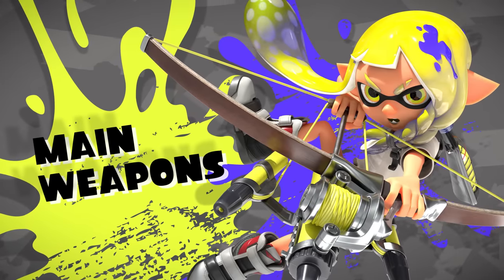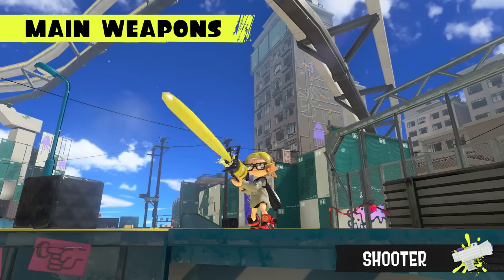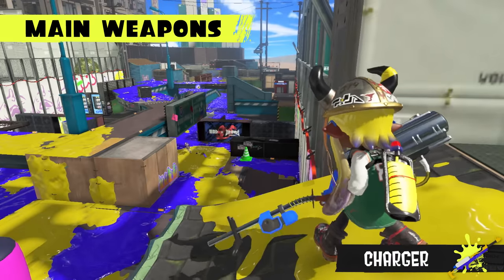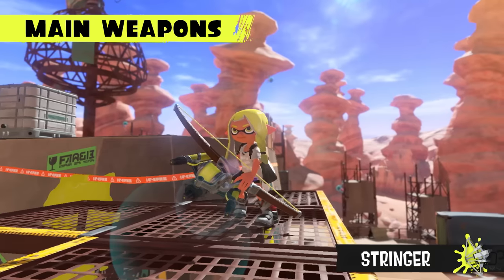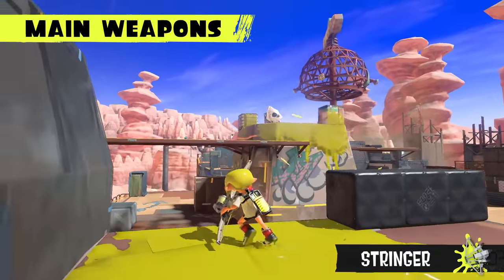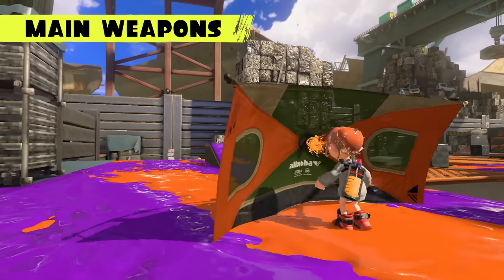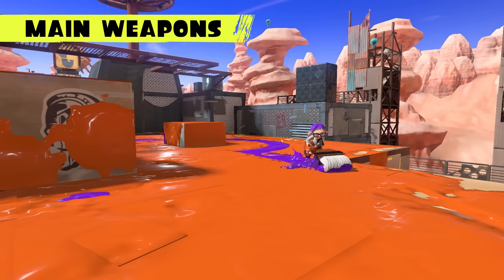Main weapons are your go-to for inking turf. Shooters are easy to control for firing ink. Chargers build up power to hit far-away targets. Rollers cover a lot of ground in one go. Stringers shoot ink in three directions. And Splatanas send blades of ink flying. There are plenty of other ink-credible weapons to try out, so find the one that suits your splatting style.